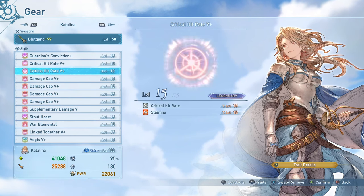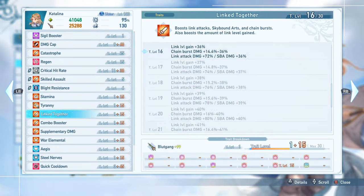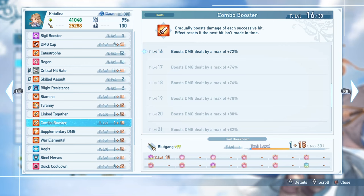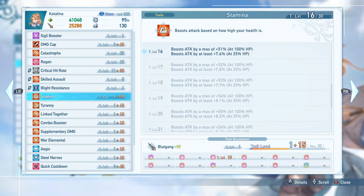For other damage boosters, there are two Critical Hit Rate sigils with Stamina and Tyranny sub-traits — two very strong universal damage boosters. Running just these three — Stamina, Tyranny, and Combo Booster — is completely fine. You'll cap most normal attacks, though some skills with high damage caps will be harder to cap. Many Catalina players recommend running three or even four damage boosters because some caps are difficult to hit.